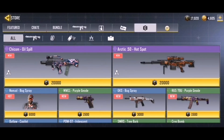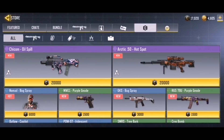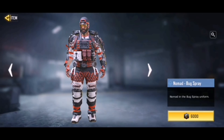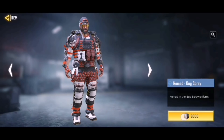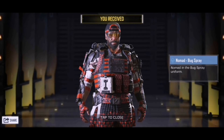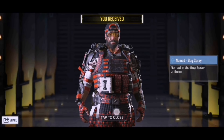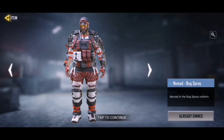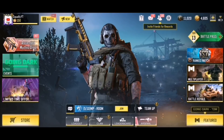One last thing before we end the video - checking out the credit store. We have Bug Spray GKS - that's actually really nice. We also have Nomad Bug Spray. I collect most soldiers so we're definitely picking up the free Nomad Bug Spray. It's a rare soldier, looks cool in red, black and white - a reskin of Nomad but it's free, only 6,000 credits.